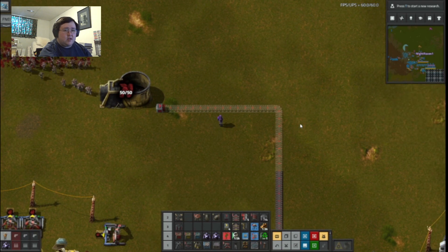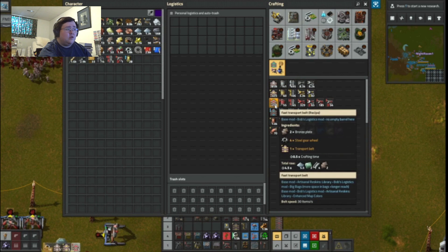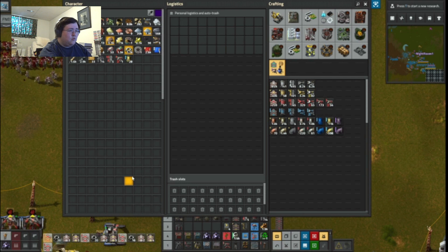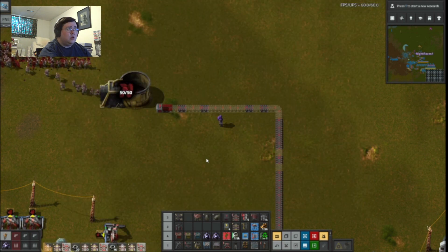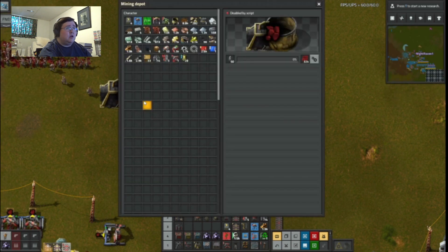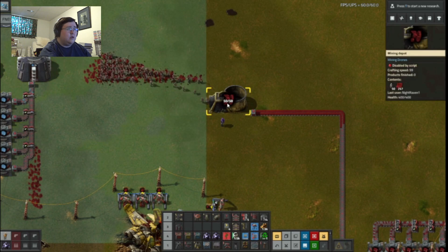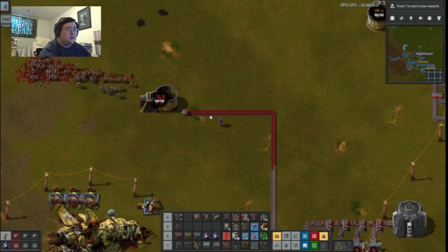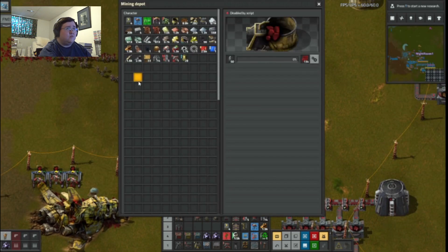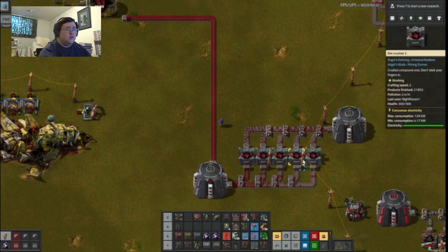I hate one of those moments where you get an itch and you have to scratch it. There we go. So... 24... 5, 10, 15, 20, 25, 24. There we go. That way they will also be working away, just there. That way all the stuff they collect will go directly into the storage container and process.